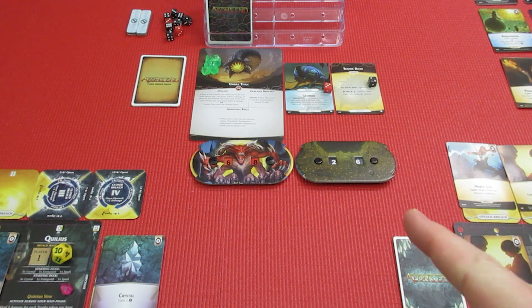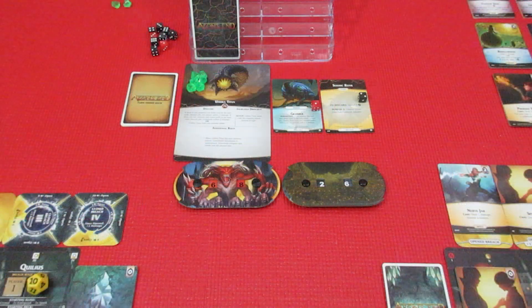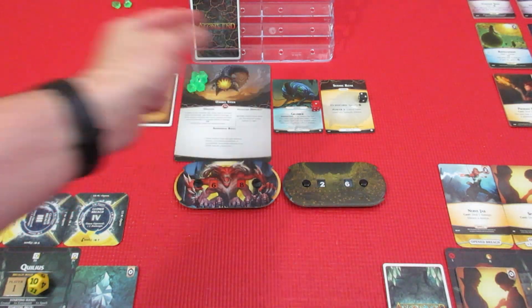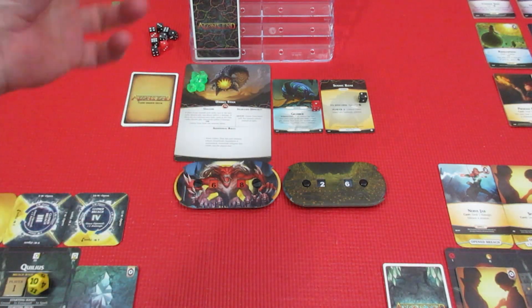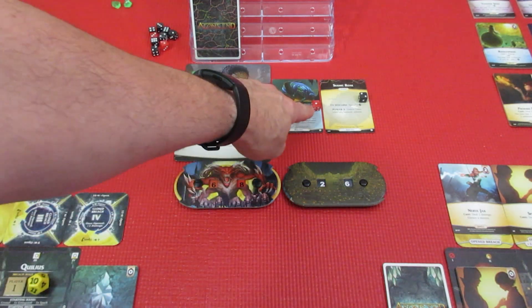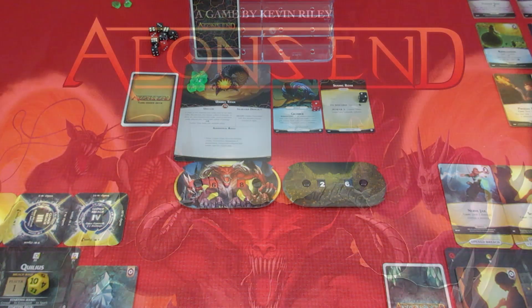Thanks so much for watching, for your comments and likes. This is Aeon's End — we're playing against the Umbra Titan with Quillius and Gex, and it's going to be a rough ride. One quick correction: we dealt three damage to the Grubber with Dark Fire, taking it from four health down to one — not four health down to three as I said. So it's sitting at one health. See you next time!